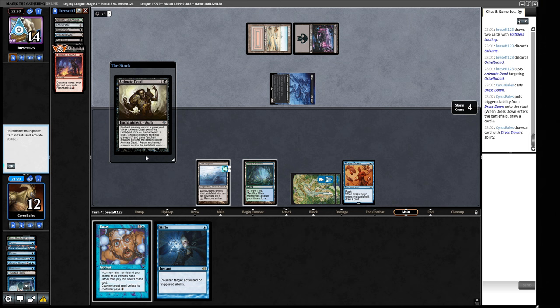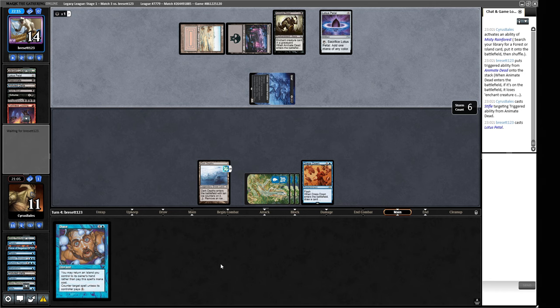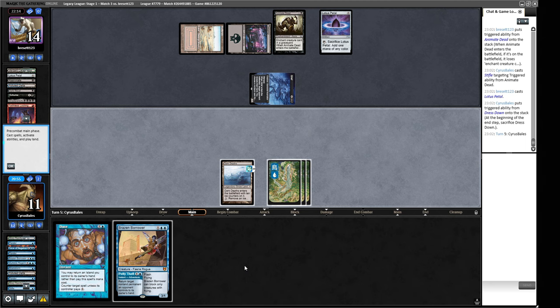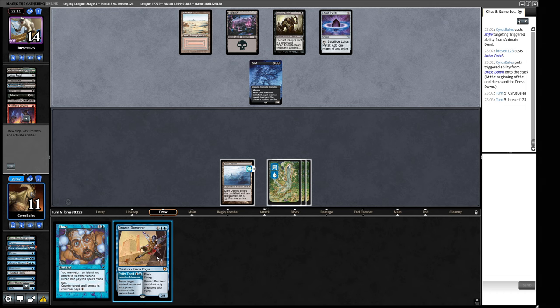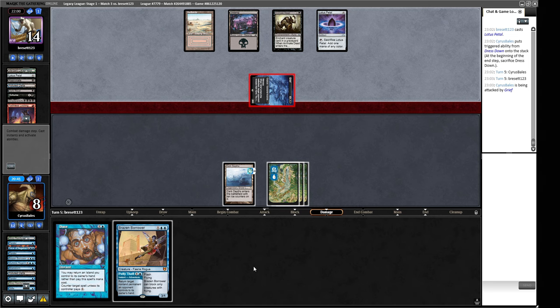We may have found it here. We managed to not lose the game there. If we draw a Thespian Stage, I like our chances — we can cantrip into one as well. A Brazen Borrower — what does that do for us here? Not a lot. We can start chipping away damage-wise. We can also use it to bounce an Animate Dead — obviously not this one because then we just recast it. So this will put us to 8, we can put them to 11, then they'll put us to 5. Exhume — they are going to Exhume their Griselbrand. Do I care about that enough to do anything about it?